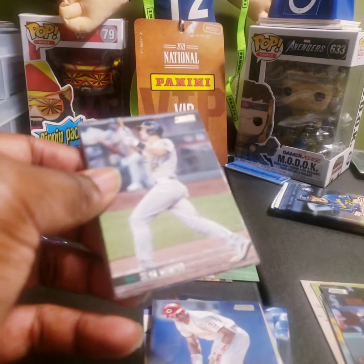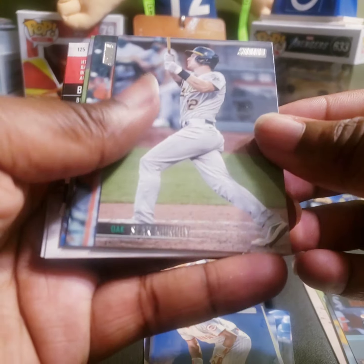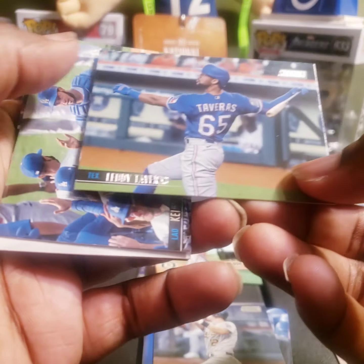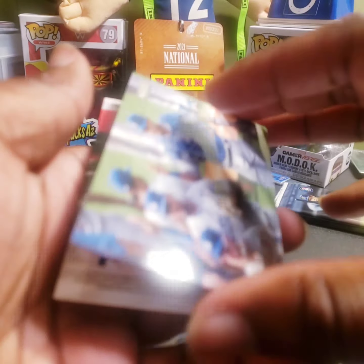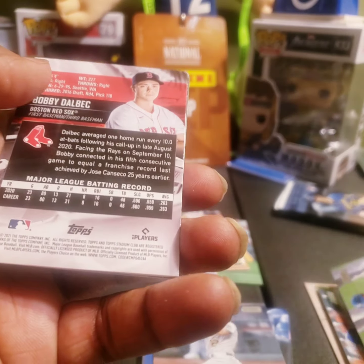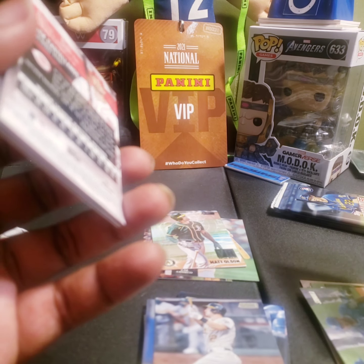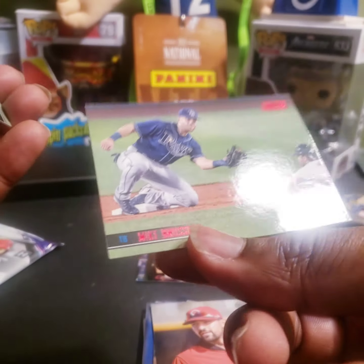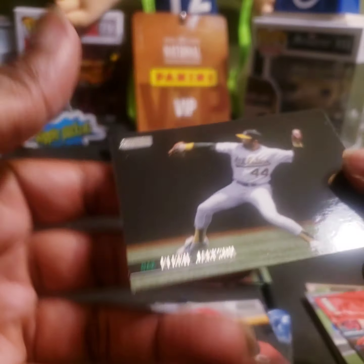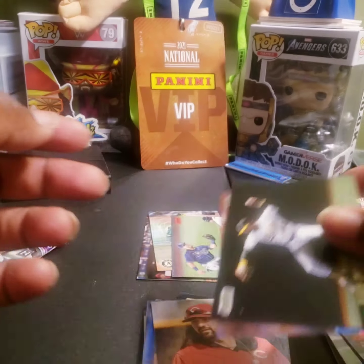Let's see if we can get lucky enough to pull one of those autographs. Sean Murphy, here's a rookie of Letty Tavares, here's a rookie of Kiba Ruiz who got traded to the Nationals - I think it was for Trey Turner. Here's a rookie of Bobby Dalvik, we pulled him before in a break. Nick Castellanos, here's a red foil - Mike Brasso. Reggie Jackson and David Wright - nice little throwback, David Wright was a beast for the Mets.